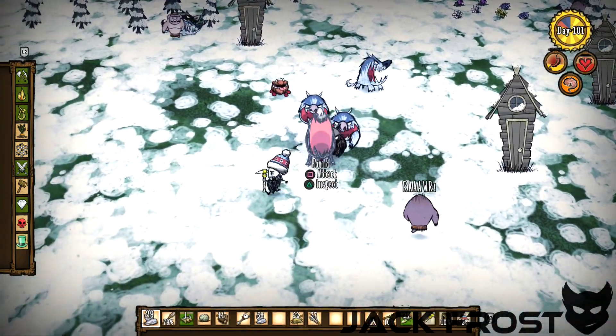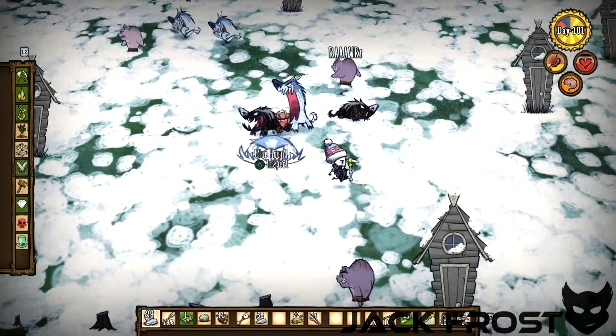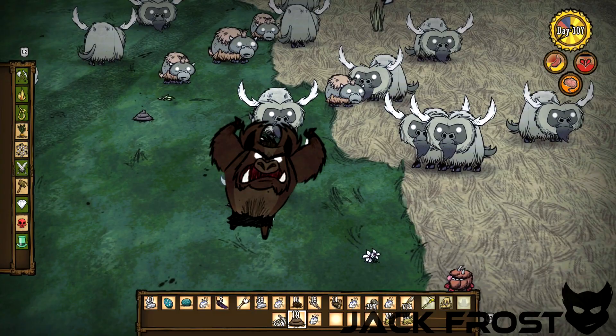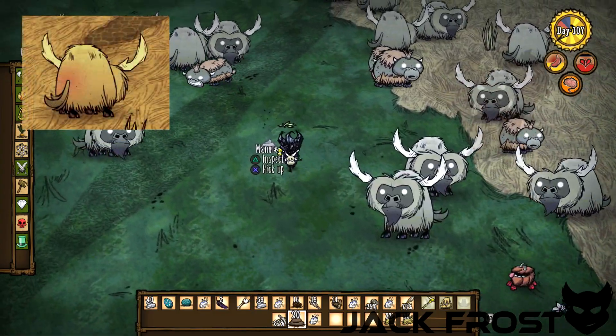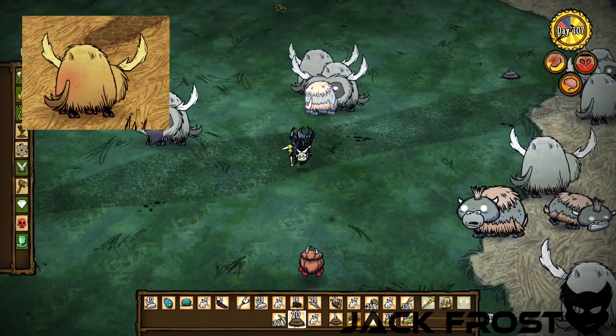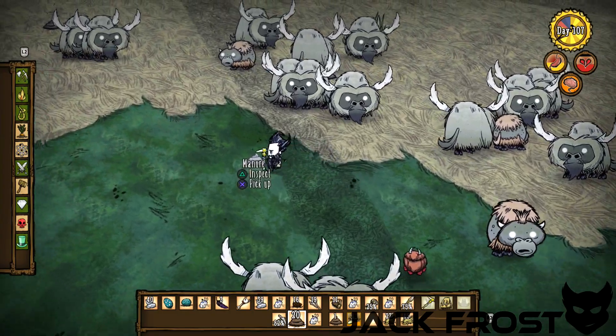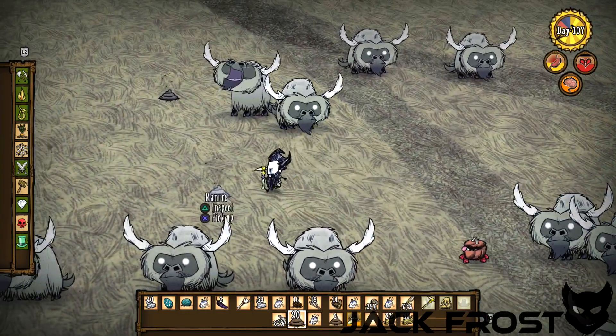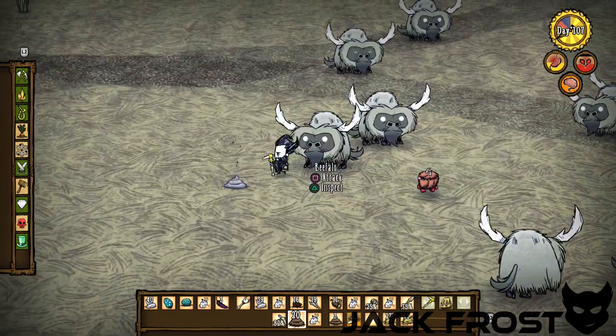One thing about these defenses is you do not want to be too close to them, because both of them are irritable. Pigmen can become werewolves on a full moon, and beefalo go into mating season. So you don't want to be too close, but you want to be close enough to where you can run to them. I would suggest the pig village, not a single pig hut — I would suggest a village.